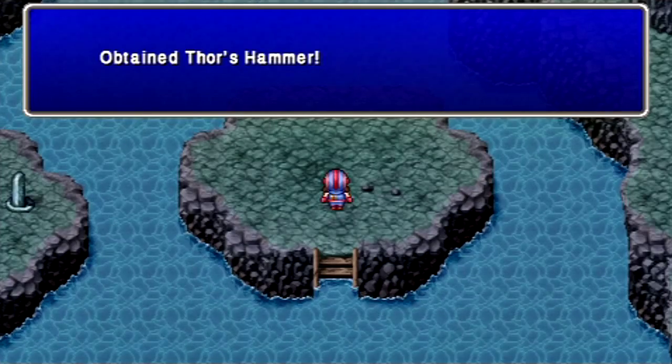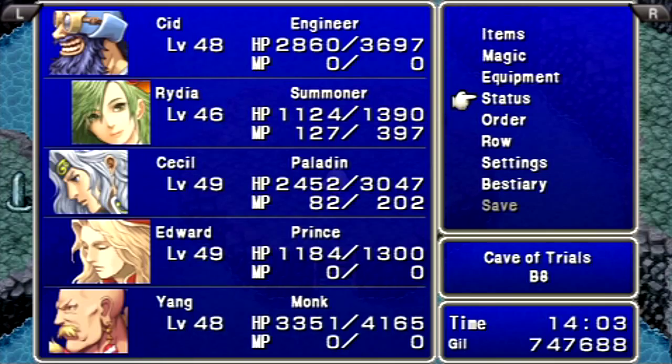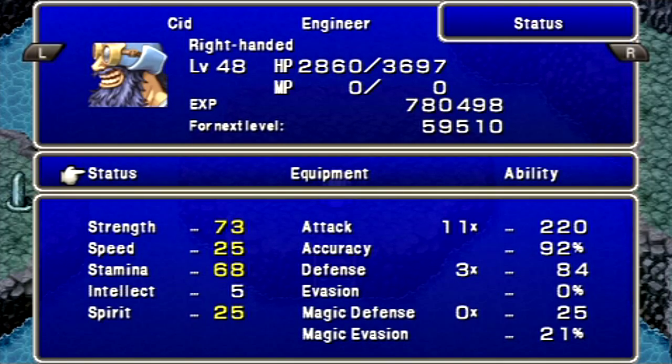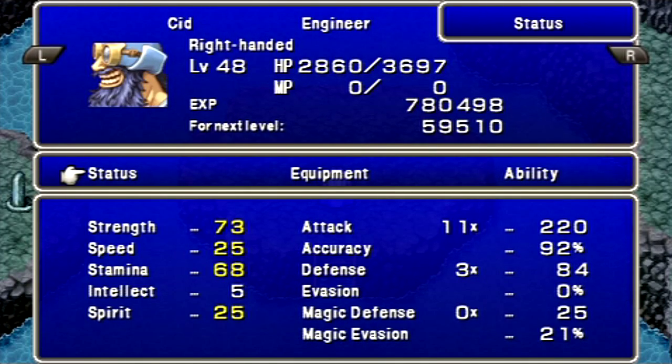For defeating him, we get Thor's Hammer. Let's check that out — he's got 63 Strength. The Gaia Hammer already gives him plus 5. Thor's Hammer — look at that attack power: 220, compared to 189 from Cecil. And he gets plus 15 Strength, so that really helps him out a lot.